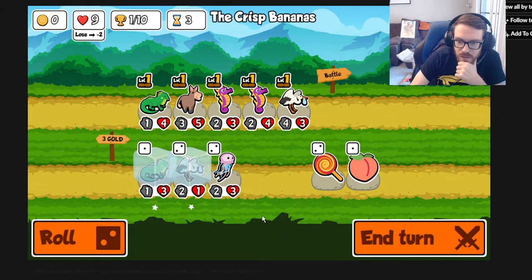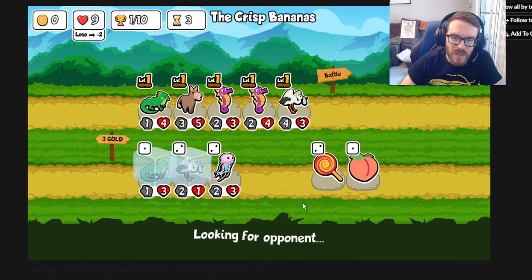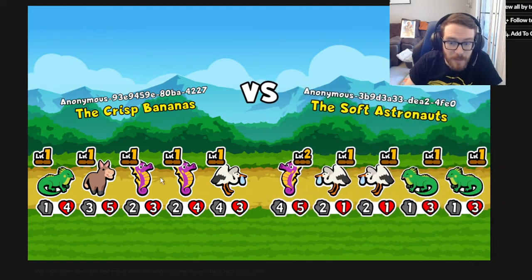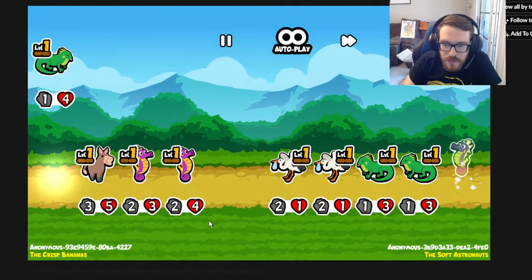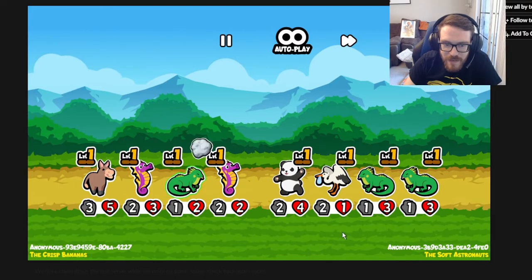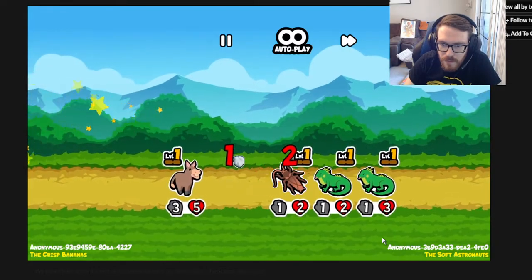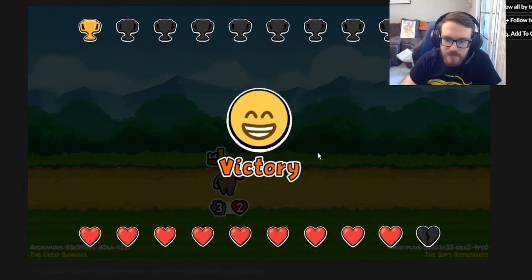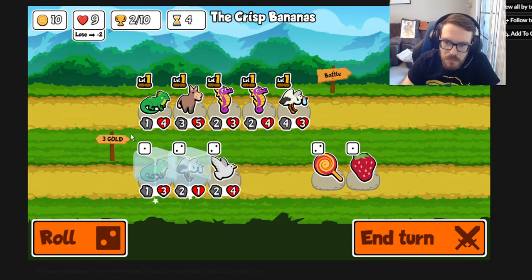Let's plan on keeping the stork - I kind of like the stork. Wallipop swaps attack and health of a pet, which could be big. Another iguana could be big for our build. Jellyfish gives plus 1 plus 1 whenever a friend levels up, so it doesn't happen enough on its own, however there are some pets that give experience in the middle of battle - if you combine the jellyfish with that it might have potential. We win that - not bad, two wins.